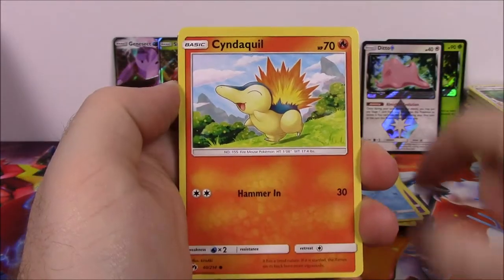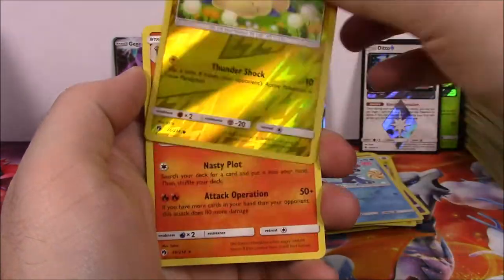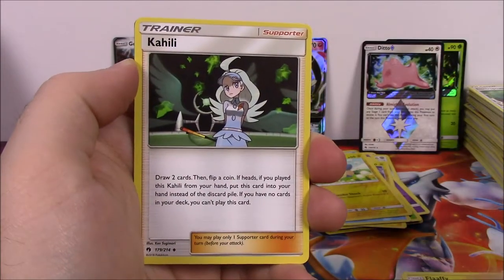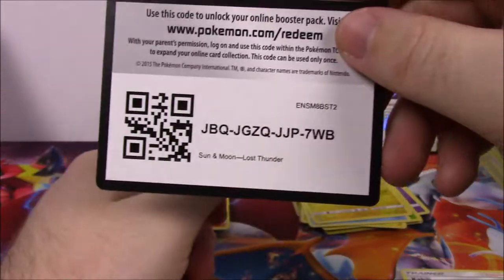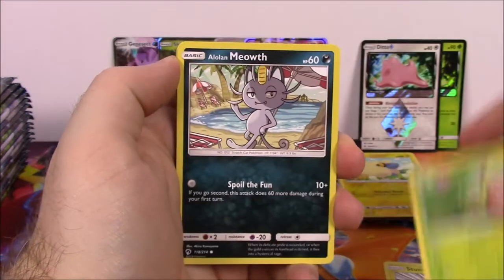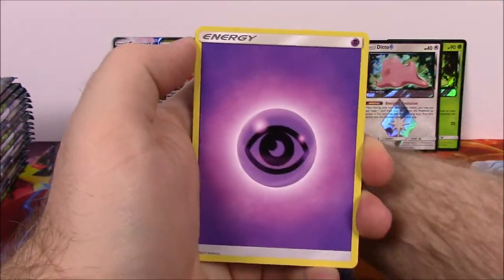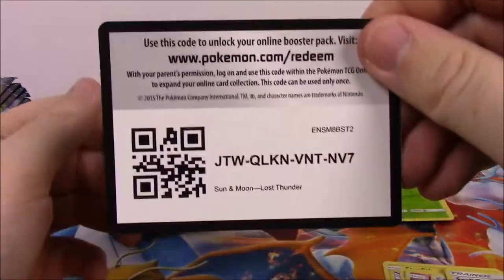This is our last pack for the first half - we've got an Onix, Ralts, Cyndaquil, Pineco, Combee, Murkrow Reverse Holo, and Houndoom as a rare non-holo. Electric Energy, Whitney Trainer, Flaaffy, and the code. Starting our second half now with a Stunfisk, Chikorita, Alolan Meowth, Yamask, Jigglypuff, Togedemaru Reverse Holo, and an Azumarill as a rare. Psychic Energy, Faba Trainer, Electabuzz, Spell Tag Trainer, and the code.